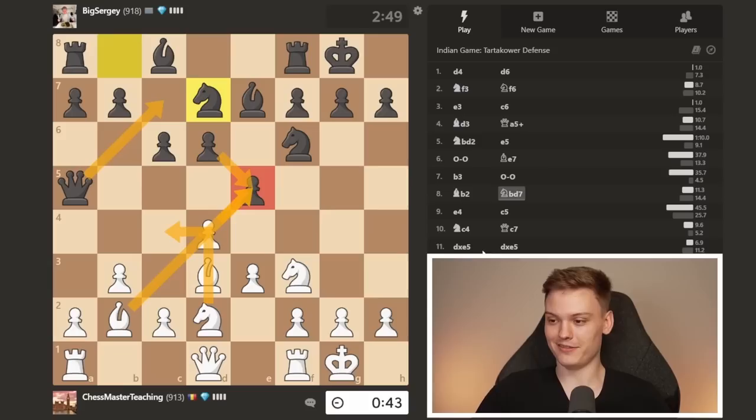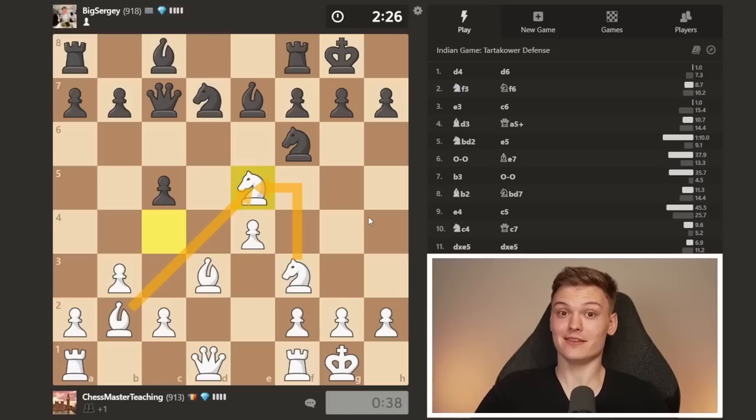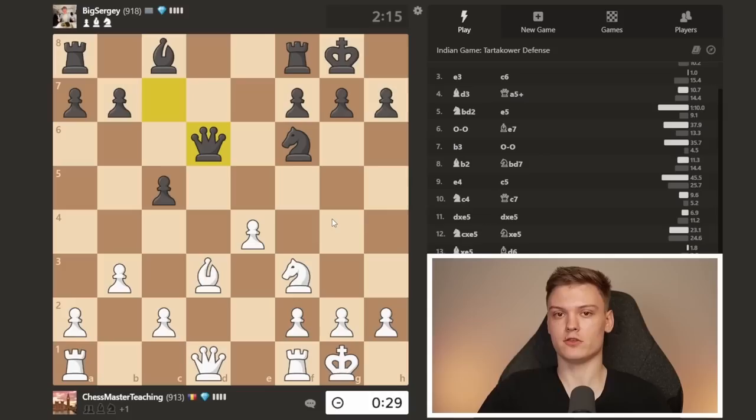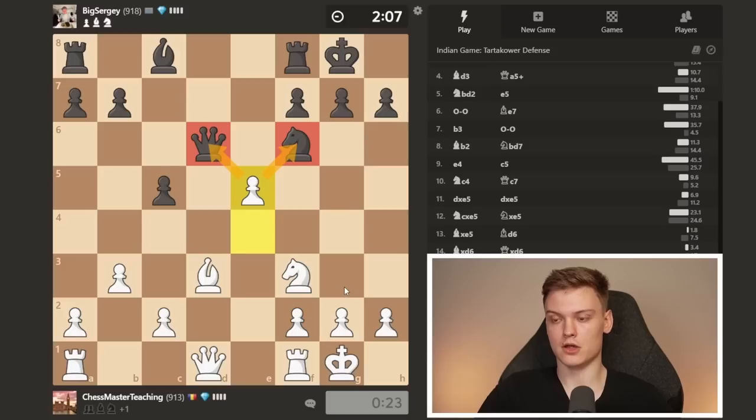I'm obviously just kidding — you're going to miscalculate things here and there. But as long as you stick with the basics, that is not going to be a problem. Just literally winning a free pawn, developed by the book and just win. It is not going to be like that every single one of your games, but it is going to be like that a good chunk of your games. Can I take with a bishop hitting the queen? Because we have the extra pawn, it is very important that we do trades.